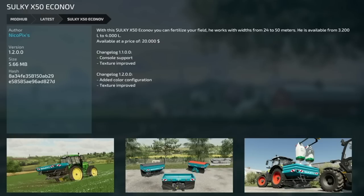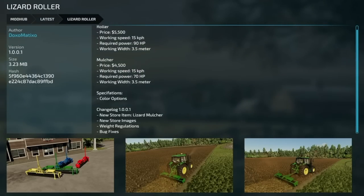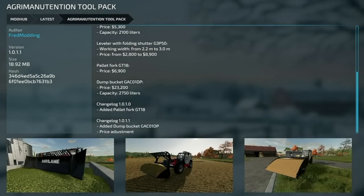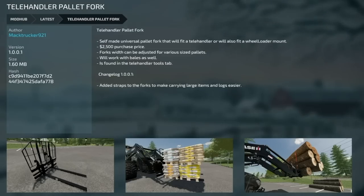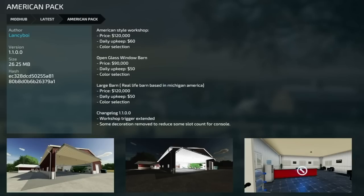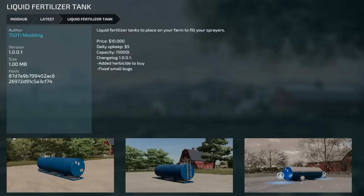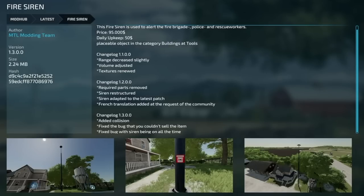One of my favorite fertilizer spreaders, the Silky X50 Econon version 1.2, has added color config and texture improvements. The Lizard Roll update version 1.001 adds a new store item lizard mulcher, new store images, weight regulations, and bug fixes. The Angry Man Attention Tool Pack version 1.0.1 adds a dump bucket GAC01 DP and a price adjustment. The Tail Handler Pallet Fork version 1.001 has added straps to the forks to make carrying large items and logs easier. The American Pack from Lancey Boy version 1.1 has extended workshop triggers and removed some decorations to reduce polygon counts for console players. The Liquid Fertilizer Tank version 1.001 added herbicide to buy and fixed small bugs. The Fire Siren version 1.3 added a collision fix, fixed a bug where you couldn't sell the item, and fixed the siren being on all the time.